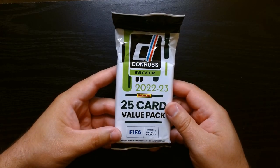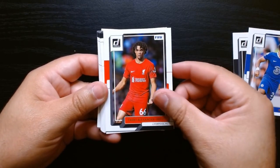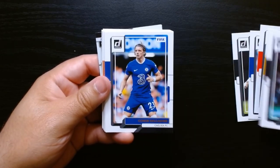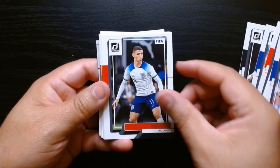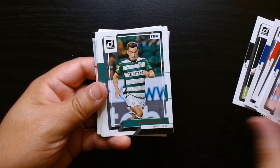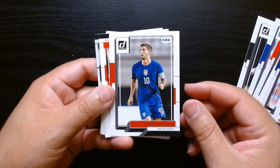Here we go, third and final pack. You can slowly go through these base cards unless we see something that catches our eye. That was Militao right there. Hwang. I love those Korean names. Phil Foden — not bad. There we got Trinity Rodman back-to-back. Santos Boré from the U.S. Weston McKennie. González. Pablo Dybala — not bad. Christian Pulisic. Some nice base cards, you get some cool names.